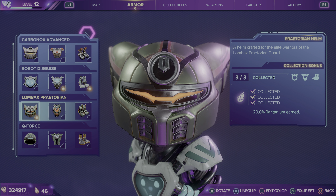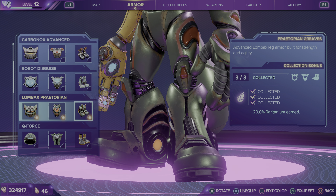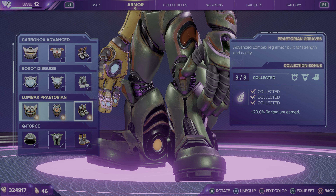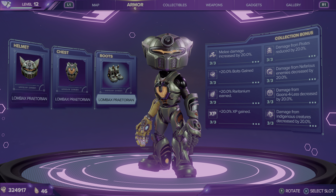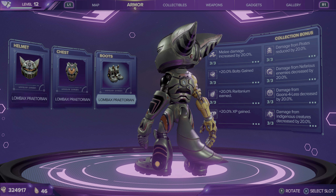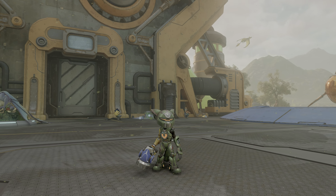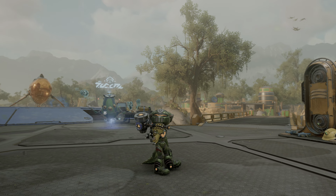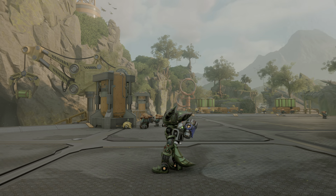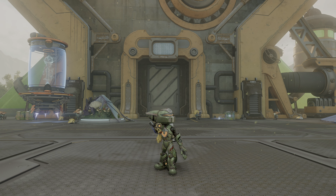After the Robot Disguise, we've got Lombex Praetorian. This one increases Raritanium by 20% — and just to clarify, the Robot Disguise reduces damage from nefarious enemies by 20%. These bonuses are passive, so you get them no matter what armor you're wearing. And this is the Lombex Praetorian — pretty cool looking, honestly. That's Rivet in the Lombex Praetorian set.